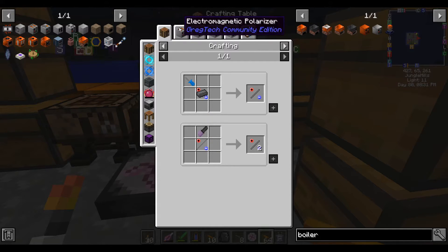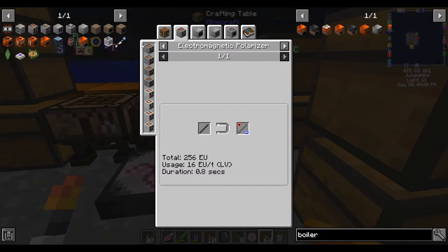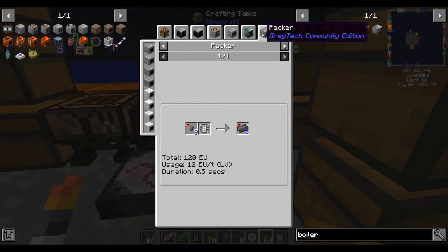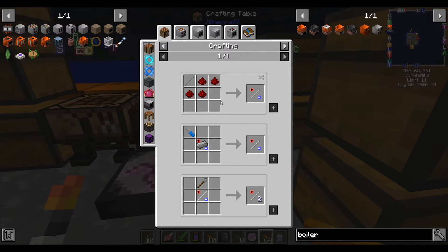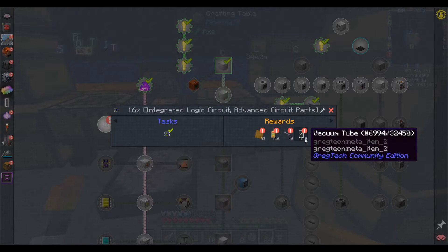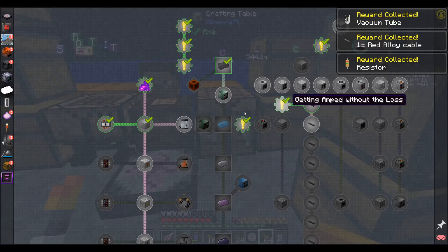Let's do the polarizer — wait, the polarizer needs LV. How do I power the polarizer to make motors? I can do the iron version with redstone — never mind, I don't need a polarizer yet. I guess next up I need to make a bunch of motors. The quest here recommends — I'll take these rewards. The quest recommends I make 40 motors, so I'll do at least 40.